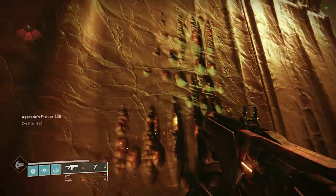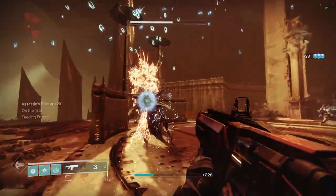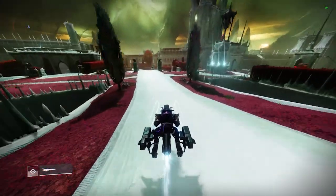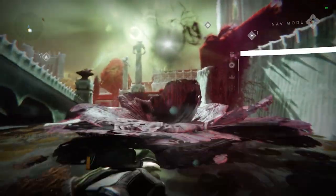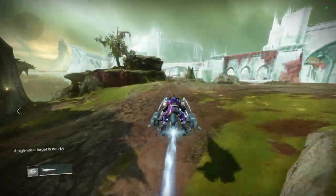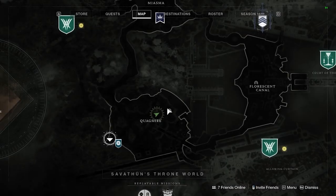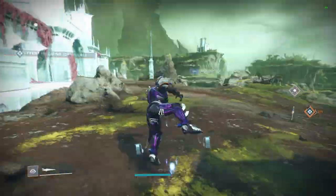Thankfully, the Deep Sight Resonance you need always spawns in the same spots, so you'll know which location it is after doing a little scouting. The Fluorescent Canal one spawns here — I've never seen the one in this area spawn in any different location, let me know in the comments if you do. In the Quagmire I've seen two different locations: one on top of this rock plateau, and then the other one over in the courtyard area right here as shown.